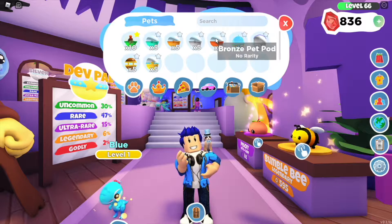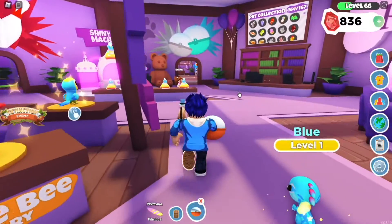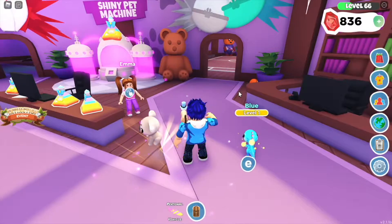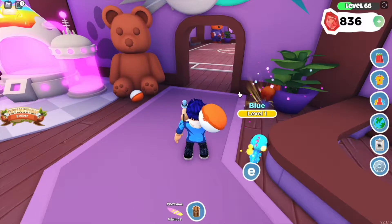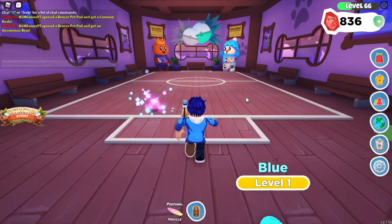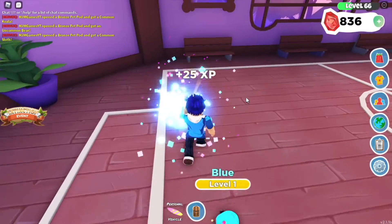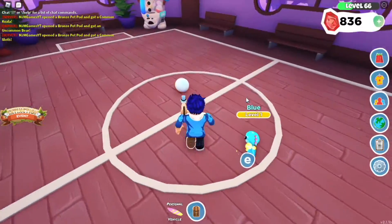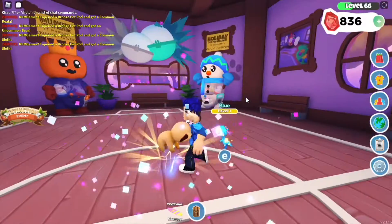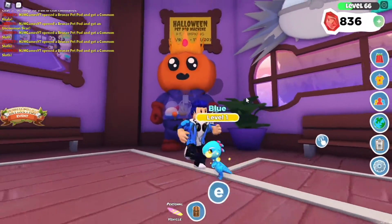We're going to start with some bronze pods. Let's see what we get out of these. We got a koala, we got a bear, we got a snuff, and the final ones are also snuffs.